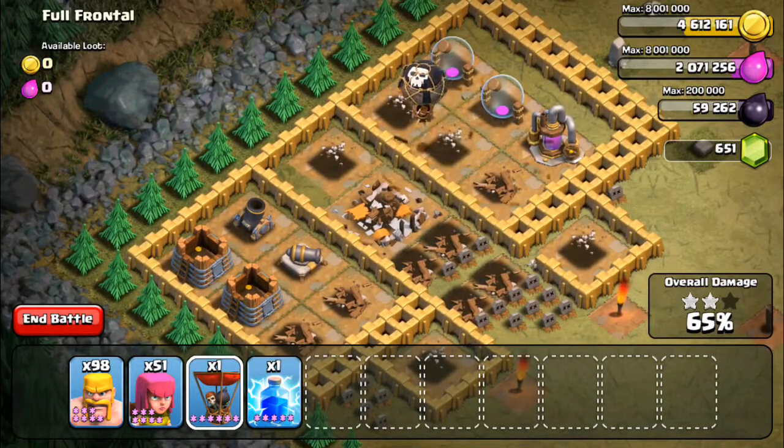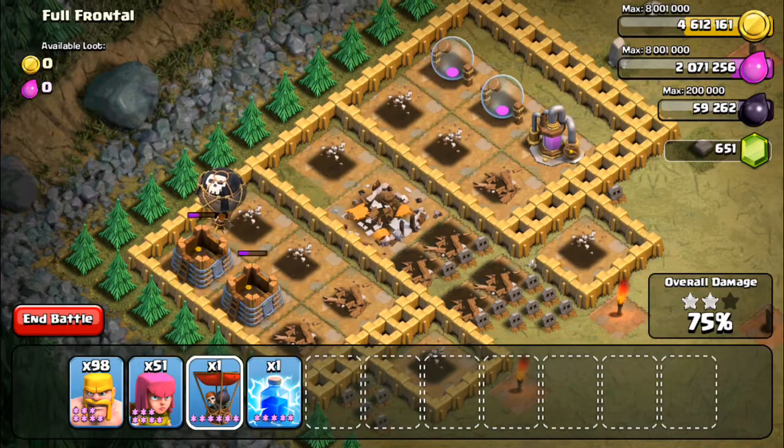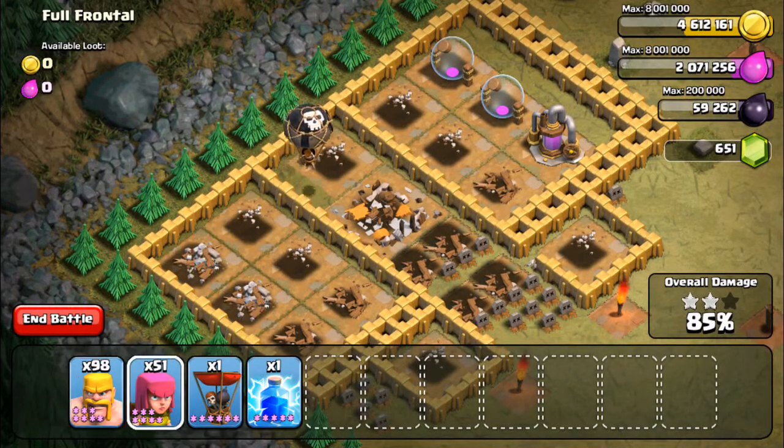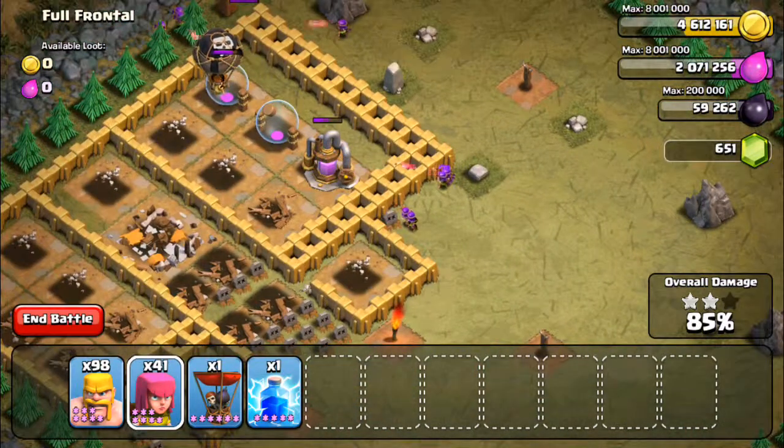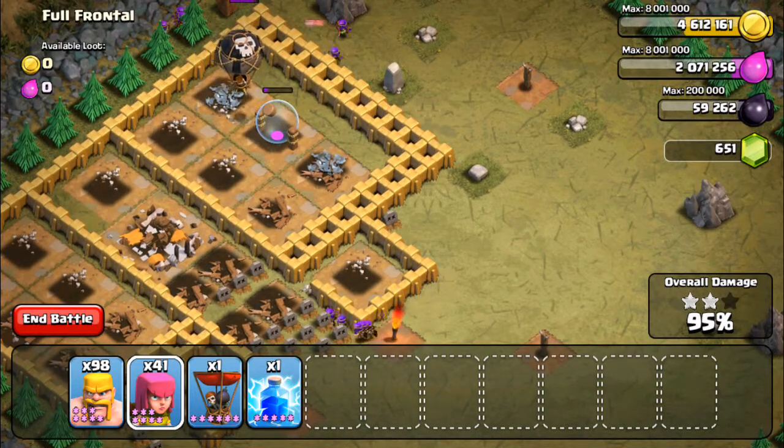Speeding this up now — the balloon takes out those three mortars and the two cannons, then starts taking out the storages and the pump. I've dropped a few archers here just to speed it up. And that's our three-star on number 33, Full Frontal.